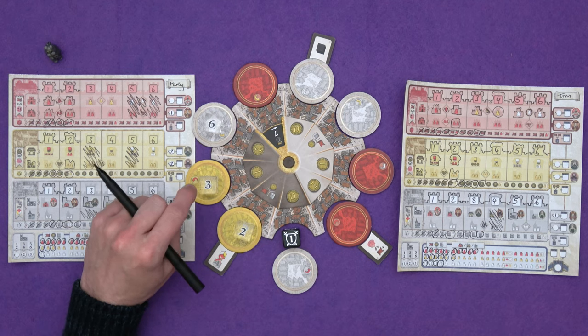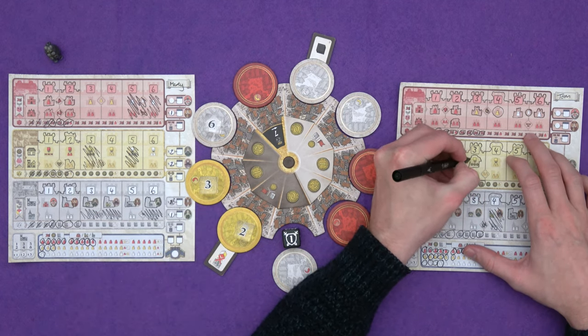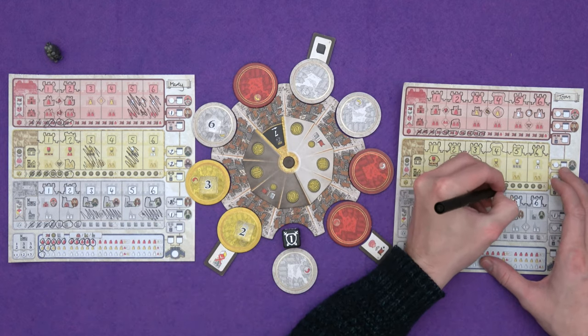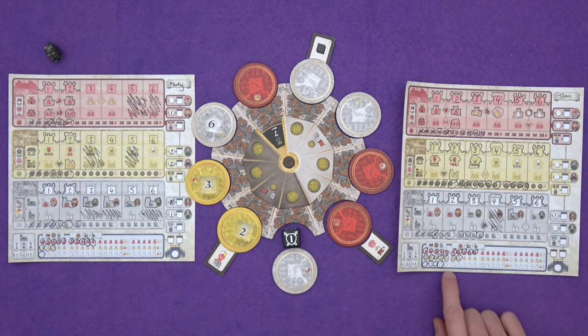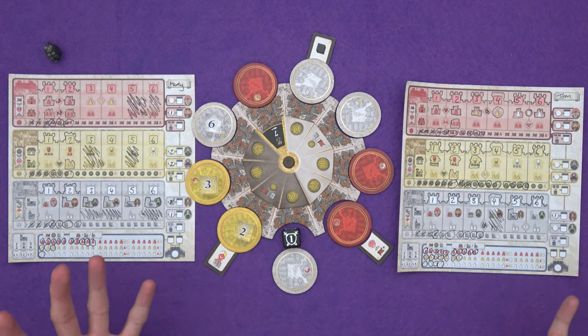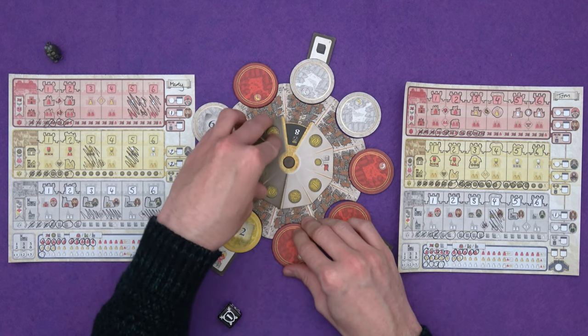I take the yellow three die and build a city hall-style work building. With two yellow dice out, it gives me three gold for each — six gold total — plus another yellow citizen. I'd like some white citizens and points for my fortresses, but I've only got two more actions left.